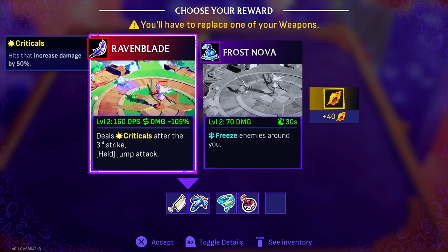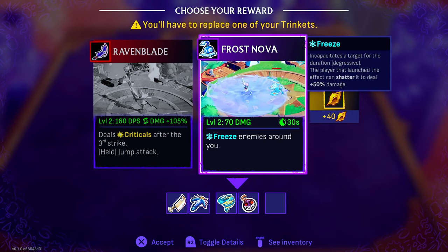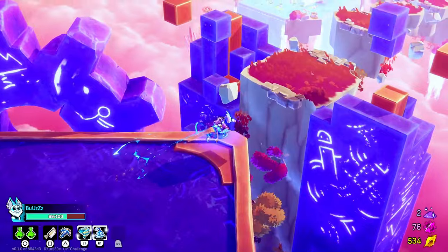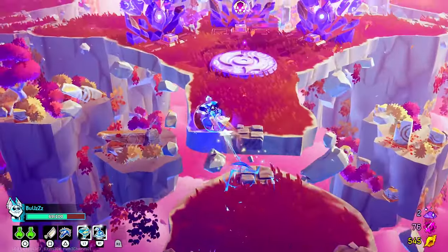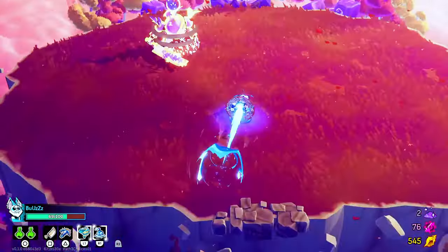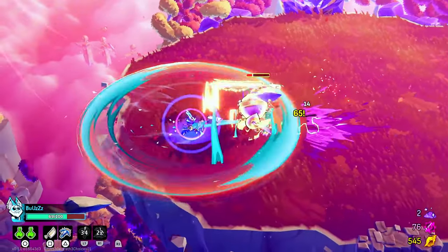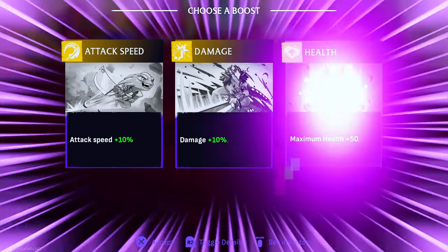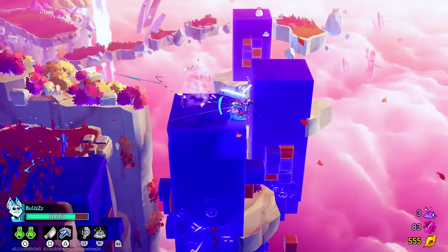Hmm, is it good? Freezing the enemies is actually... Do we want to get rid of the bomb? The bomb does amazing damage, but I think I want to get the freeze. 50 health — yeah, 50 health, honestly, I'm never gonna pass that. That's just too good. It's literally 50% more health.